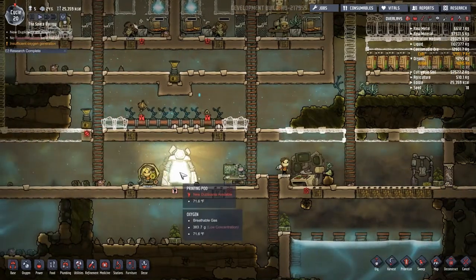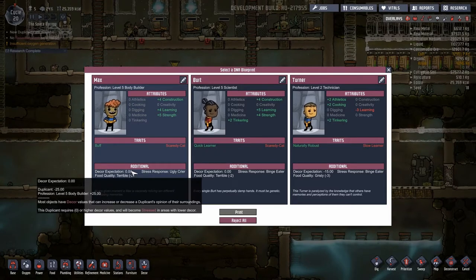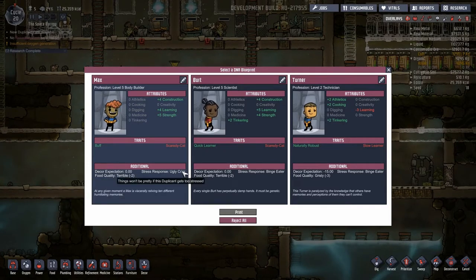We do have a dupe to look at here. Let's go ahead and take a peek. The new countdown starts as soon as we do this, so waiting all episode means we're going to have less choices to go through. Some strength and construction — zero. It's an ugly crier; things won't be pretty when this duplicate gets too stressed. Binge eater is another one — they'll just sit there and gobble up all of your food when they're stressed out.